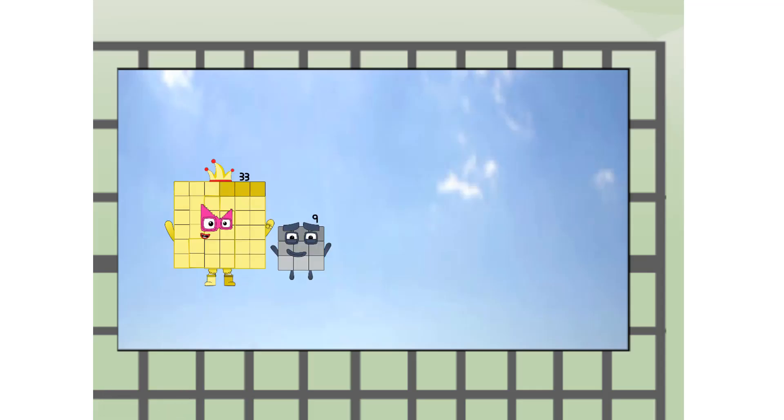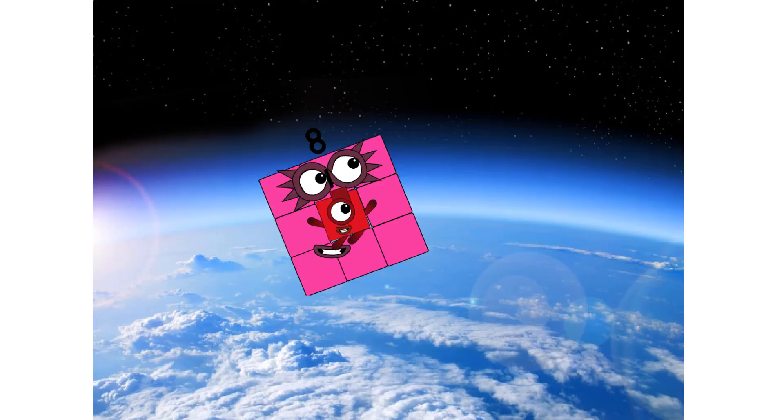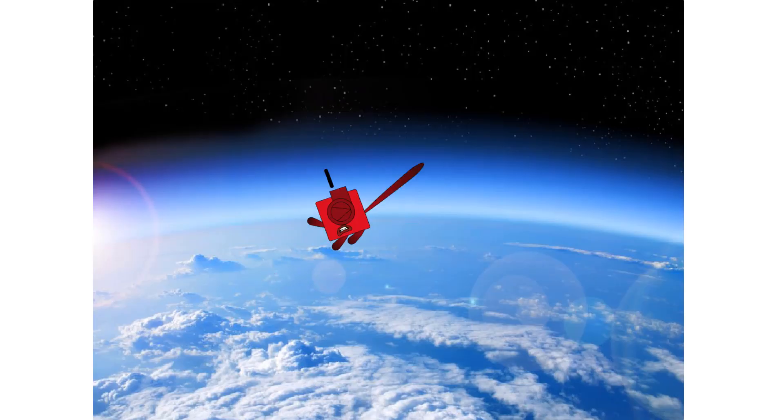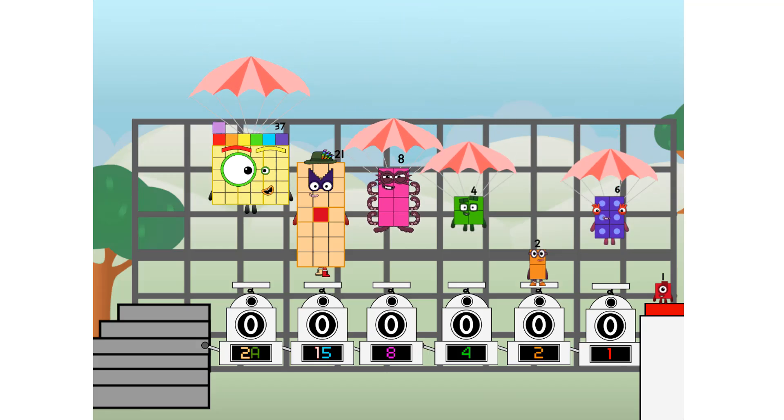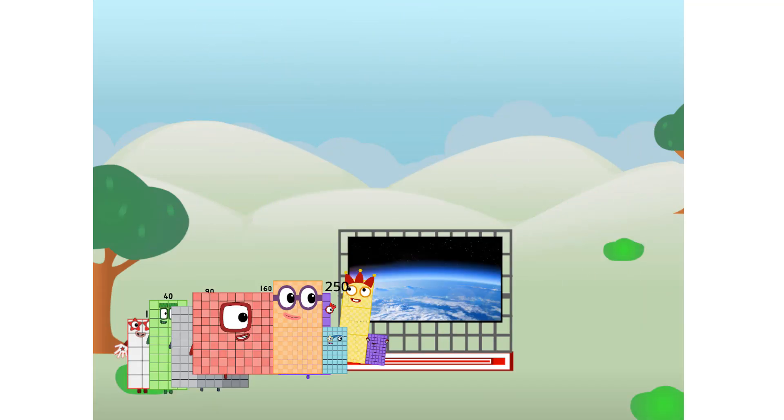Where are your squares? Hop — the edge of space. Nearly there. Amazing. We sent a square to the edge of space without rockets. We just need a little more power.